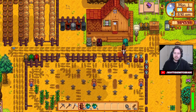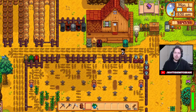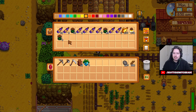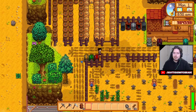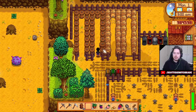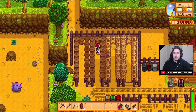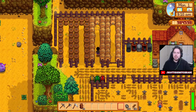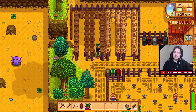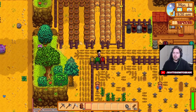I think the best thing to do is we'll put five into the machines and we'll make four ancient fruit wine. Ancient fruit wine sold for 2,800 last time out. Also, I think I'm gonna just put the fruit into the — make it into jam instead of wine. Because even though it sells for a little more, it just takes up so much time that I could be making mead. Also, apricot, salmonberry and blackberry sell for less in wine than they do in jelly — they're much more valuable in jelly form.